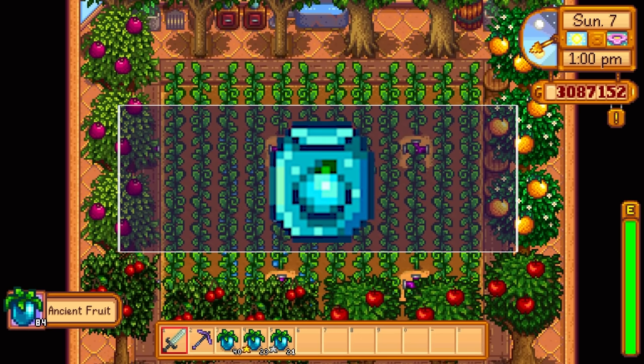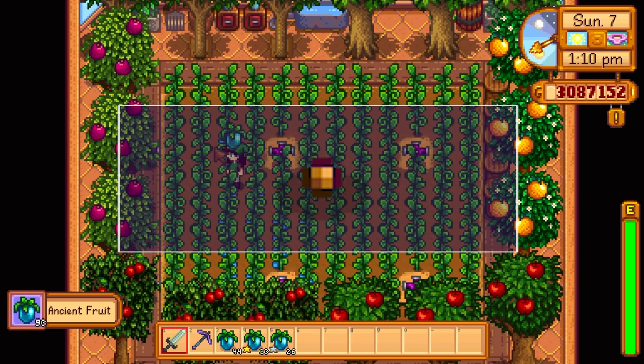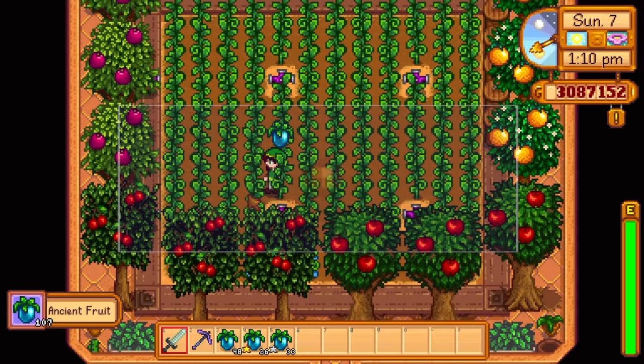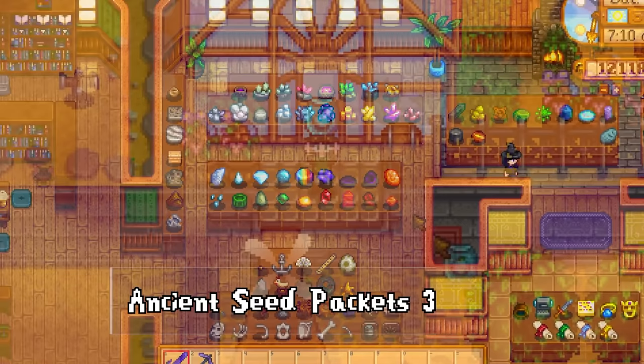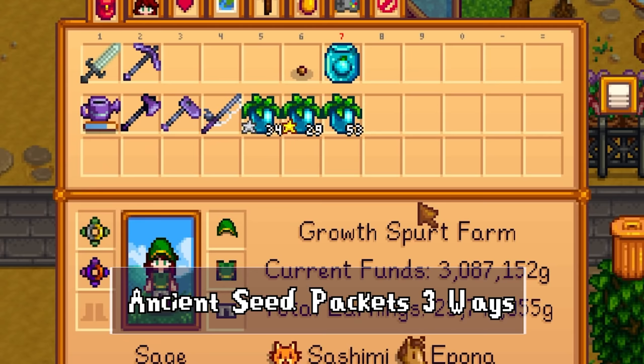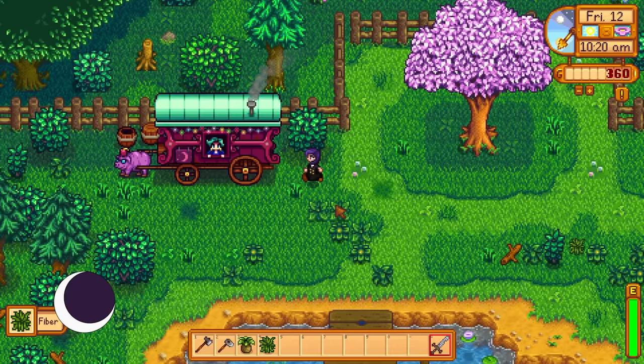First, let's talk about the two different ancient seeds. There is the seed packet, which you can plant in the ground, and the ancient seed artifact, which you can turn into those plantable seeds. I'm going over all the ways to get both in this video. If you want to complete your museum, you'll need to find the artifact version, but if you're just after profits, no need to worry about that.